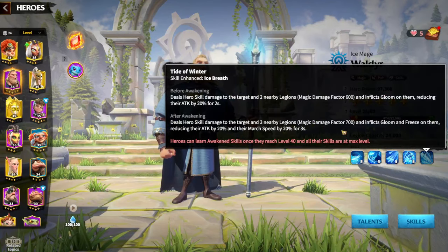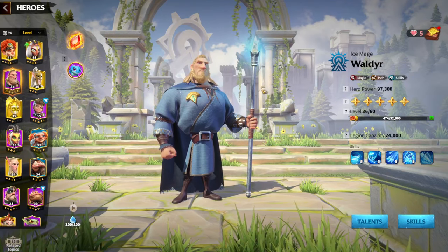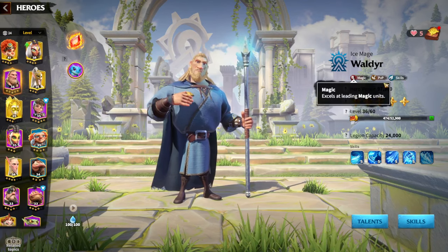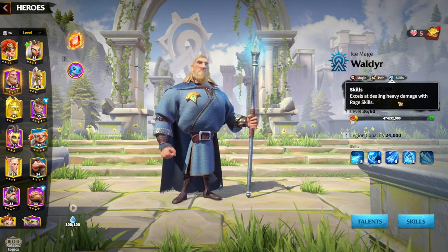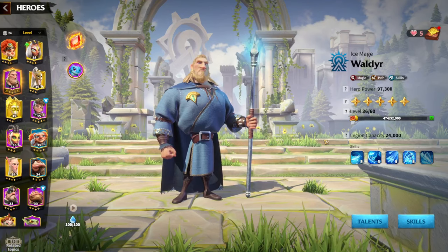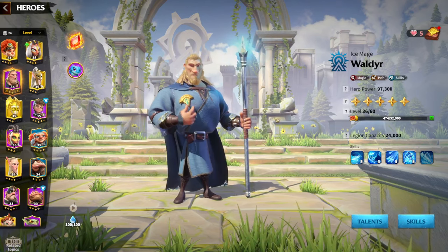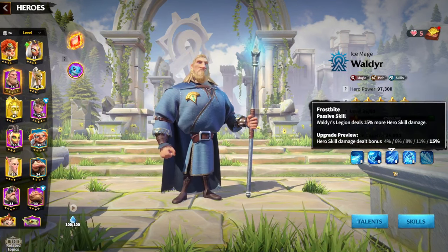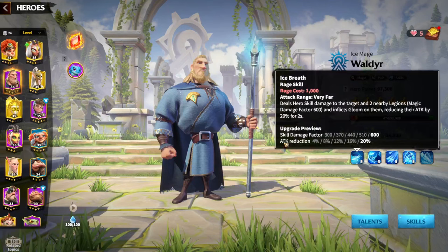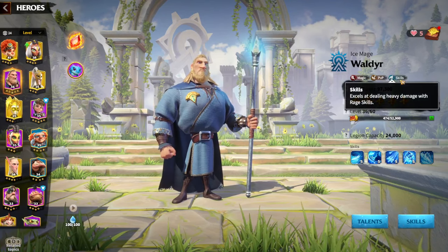You need to awaken Waldeer — I have Waldeer but don't have the levels required to unlock the awakening skill yet. Waldeer is one of the most powerful epic heroes in the game. It has a perfect combination for the battlefield: magic, PvP, and skills. It excels at dealing heavy damage with its rage skill, which is good for mages, and excels at fighting other lords in the field during wars. Every skill Waldeer has can be used on the battlefield — shield factor, more damage, skill damage factor, and you can hit two Legions while attacking one. That's almost a perfect combination.